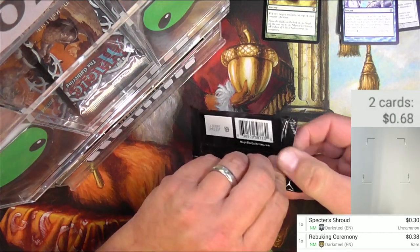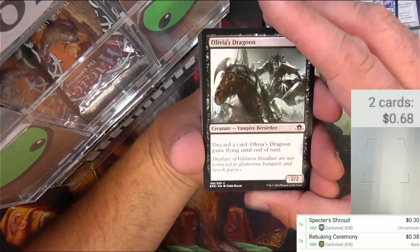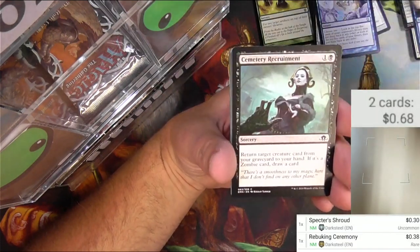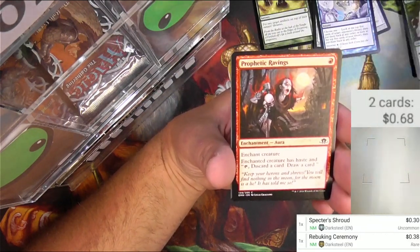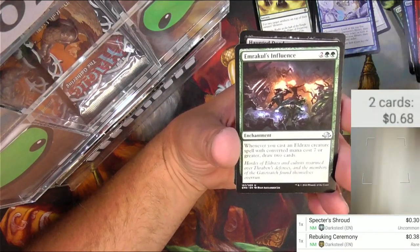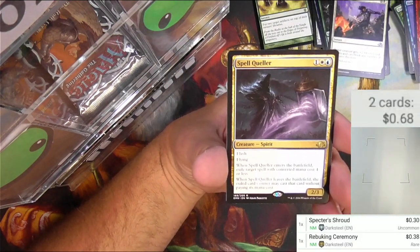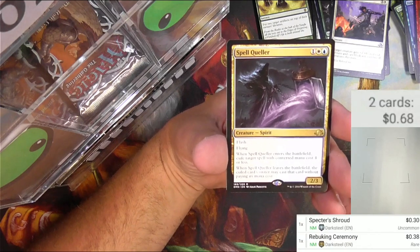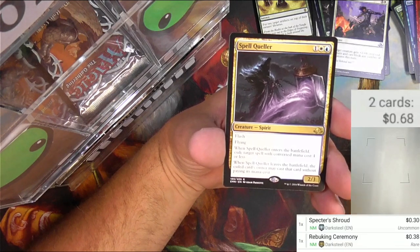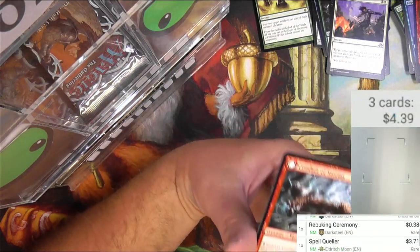We got Eldritch Moon up next. Got a Dragoon, Take Inventory, Desperate Sentry, Recruitment, the Consecrator, a Mantle, Borrowed Hostility, Emmercool's Influence, Haunted Dead, Give No Ground, and a Spell Queller — that's pretty decent. It's a white and blue creature spirit with flash and flying. When it enters the battlefield, exile target spell with converted mana cost four or less. When it leaves the battlefield, its owner may cast that card without paying its mana cost. It's $3.71.